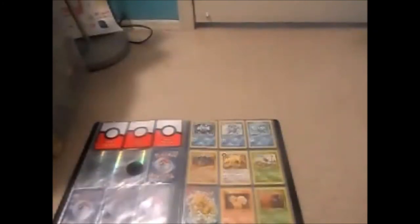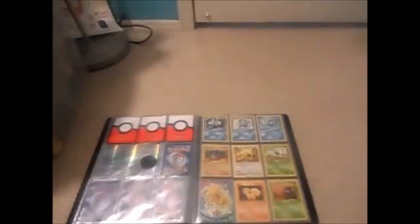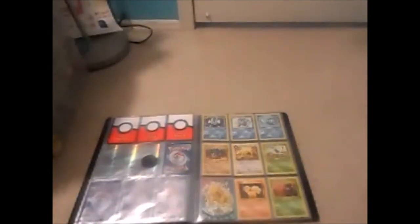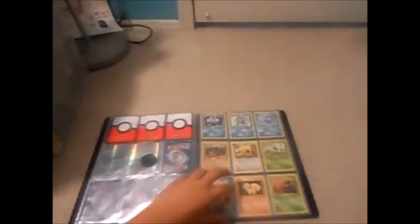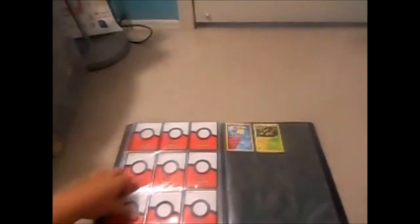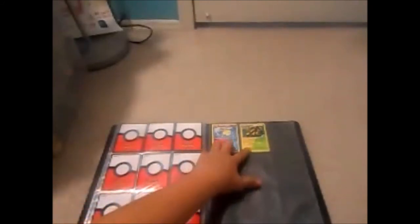Going into first editions — I have a holo Poliwrath, Poliwag, Poliwhirl, Dark Persian, and Vulpix. This card came from a friend who literally just gave it to me because he had another one. The Alakazam-style cards with a Pokemon in the middle — that's when Pokemon first started as a trading card and not a game. Then double-type cards: Azumarill and Galvantula — Grass/Electric and Water/Fairy. Those are awesome.